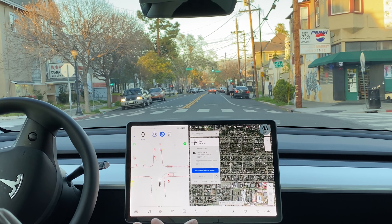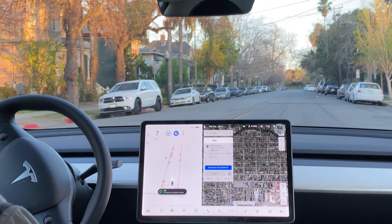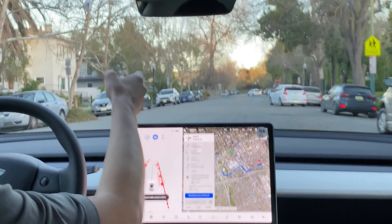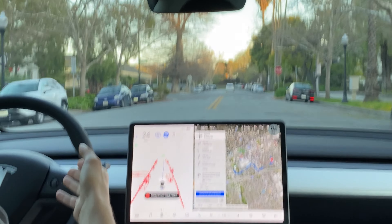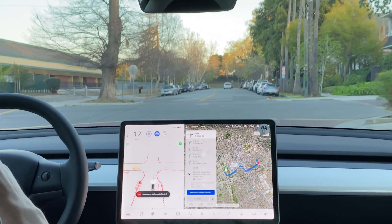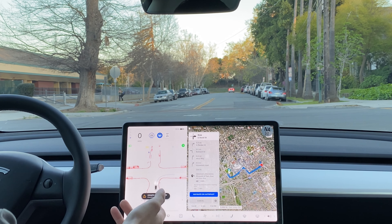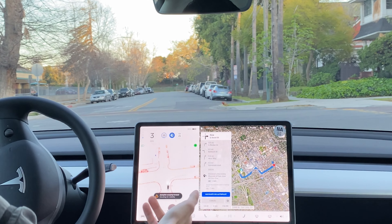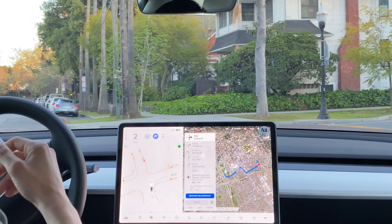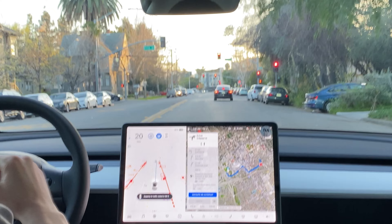It's waiting for our turn, there we go. Right here we have a car actually double parked — Tesla is going right around the double parked car, no problems. Making a right-hand turn here, coming to a stop. It's pausing and waiting for its turn, then creeping for visibility according to the screen. Oncoming traffic does not have a stop sign — it judged that black car and we made the turn after the intersection became clear.